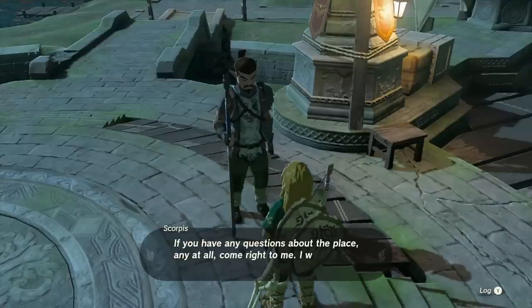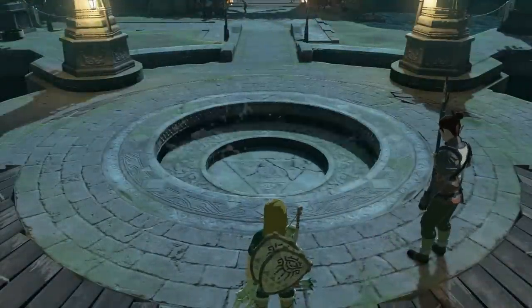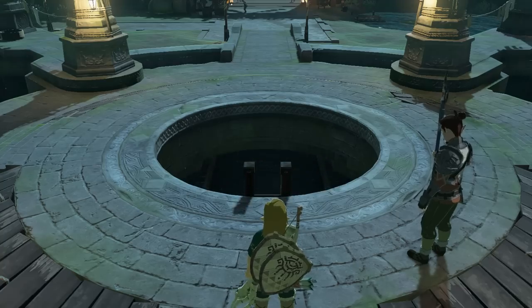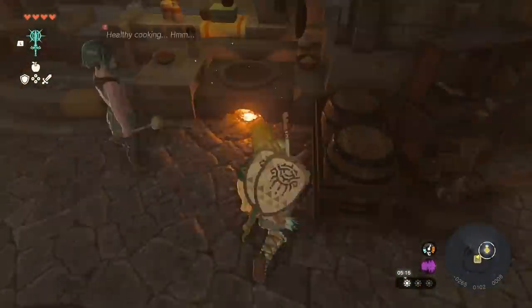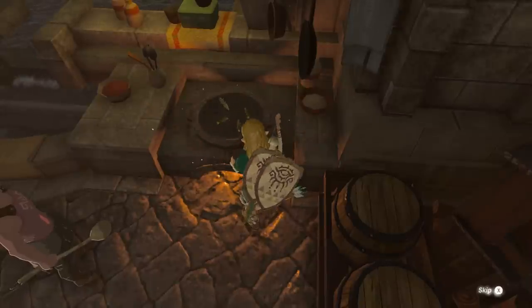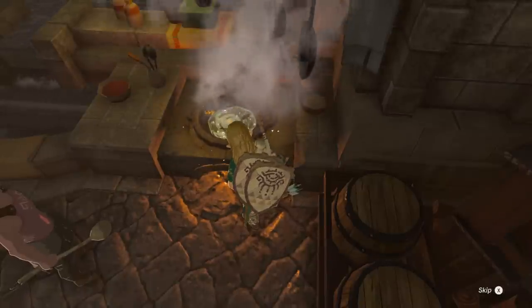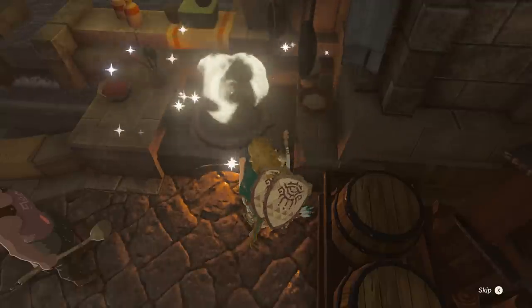Head back to the lookout and head downstairs into the room in the center. If it's not open, talk to the guard and he will open it, and we want to do a little bit of cooking. The recipe we're after is three crickets along with one horn, and then we will get an elixir of energizing. You could do this with just one, but some backups are definitely worth having, so make all of them up.